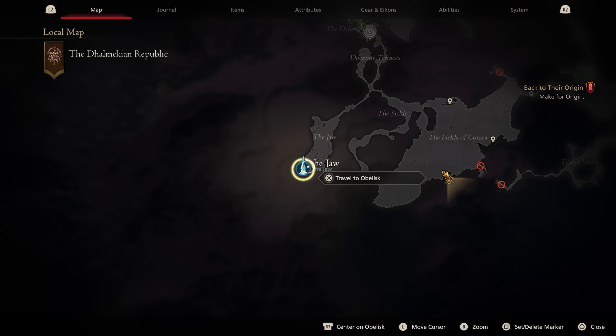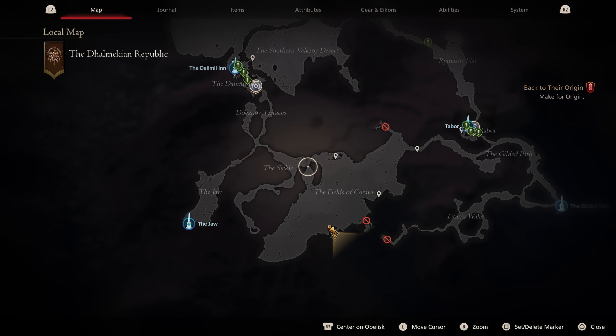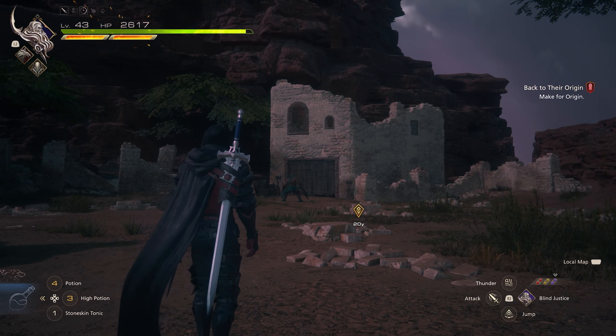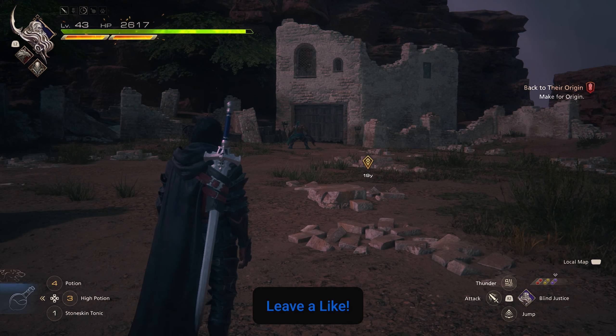So again, just from the Jaw fast travel, just head north, follow the path into the giant field and head toward the box here on your map. And when you make it over here, it'll be some rundown buildings — you'll see him standing in the back by the gate. But this is how to find him.